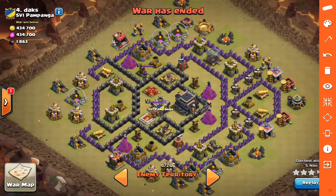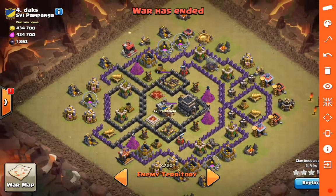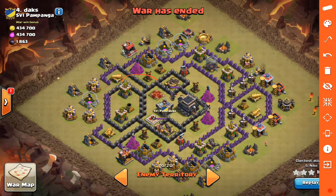What we're going to see here is a GoWiWi with a Quad Quake. There are a couple of reasons why I like that combination when looking at this base. You're going to see the Quake spell go right in here, and what that's going to do is open up the entire base - the core.